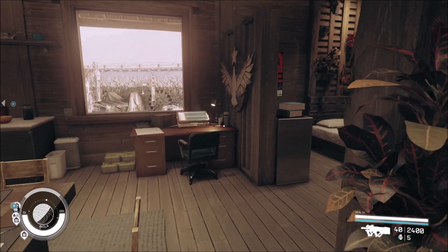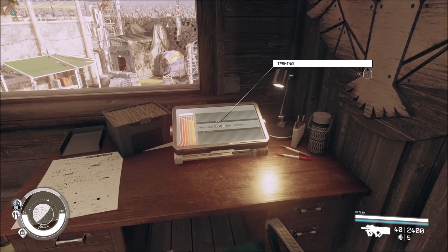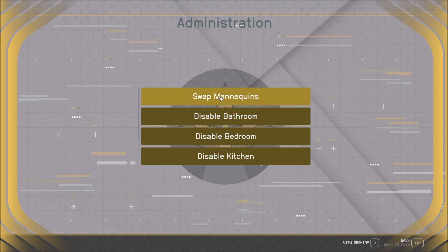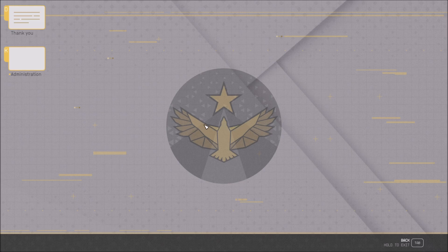Over here at the terminal, there's a little note from the mod author thanking you for downloading the mod, which is cute — he's done that before. Then in admin you can swap the mannequins; mine is set to male at the moment. You can also disable individual rooms — I'm not sure if they just disappear or just become empty.